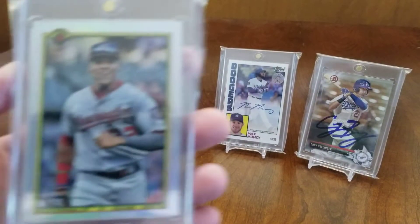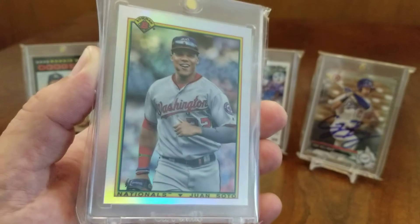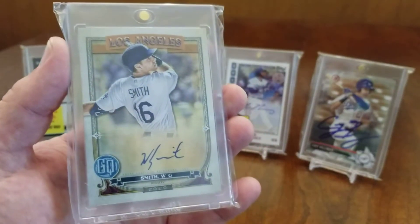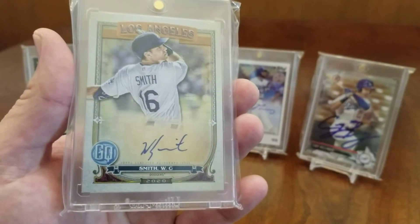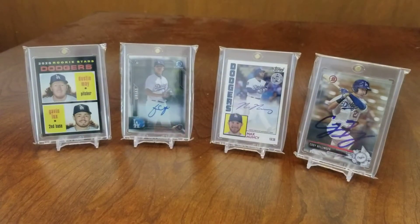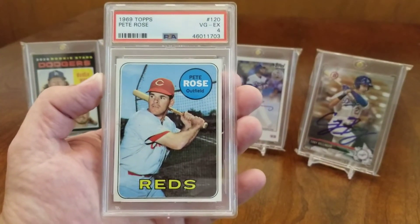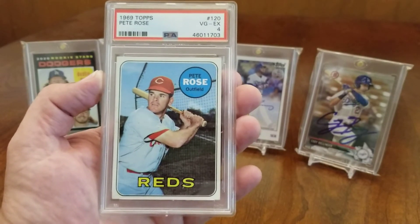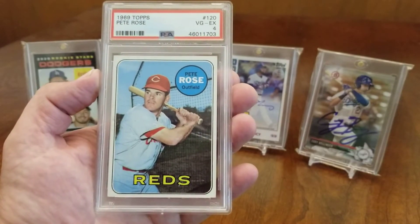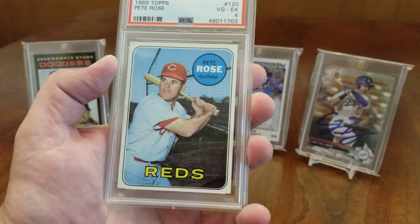Got this Juan Soto with a throwback Bowman design - a cool card, I really like these variations. I also pulled this Will Smith on-card autograph out of the 2020 Gypsy Queen - pretty nice hit. And I've recently picked up this 1969 Topps Pete Rose in a VG-Excellent 4. Pretty cool - I think this is his second year card. Awesome card.